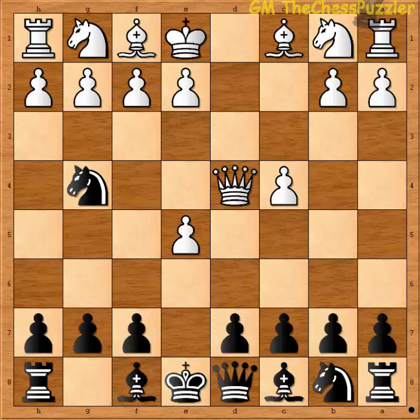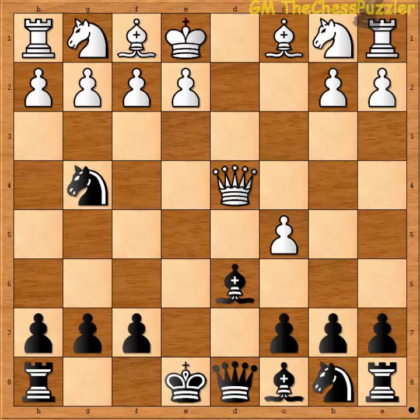Should white play his queen to d4, black's reply is to challenge the pawn on e5, also covering the knight at the same time. After white captures the pawn and black recaptures with the bishop, white can directly attack the bishop with c5.